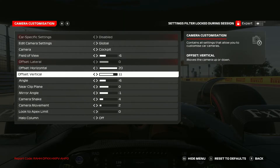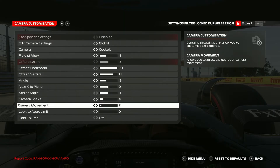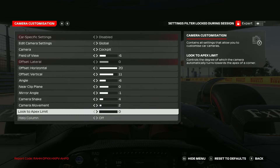The camera customization menu has: field of view, offset horizontal, offset vertical, angle, near clip plane, mirror angle, camera shake, camera movement, look to apex, halo column, et cetera. First things first — always turn the halo column off. If you're on triples, this is a huge obstruction. If you're on VR, leave it on. If you're on triples, just get rid of it.